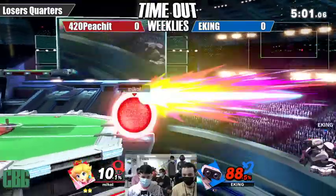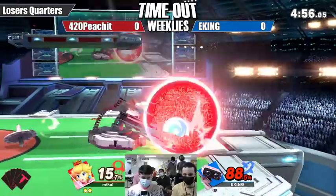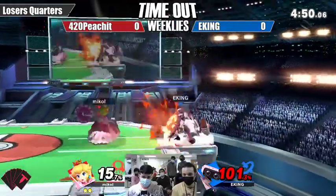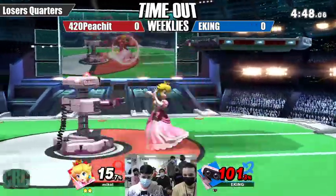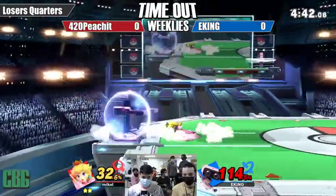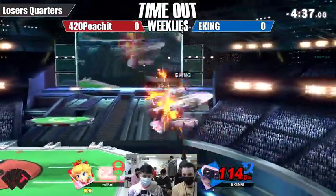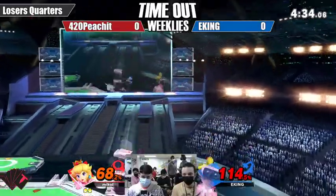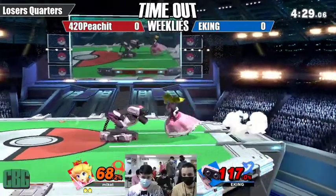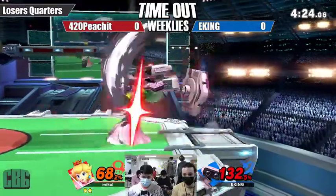Peachit maintaining full control, letting the gyro play out. This is what you should do against ROB — make sure the gyro is constantly controlled so he cannot use it. If you grab it, try to toss it back. If you're not comfortable juggling projectiles, just toss it upward so it stays out of play and ROB can't access it.